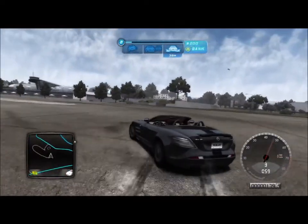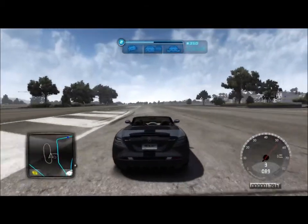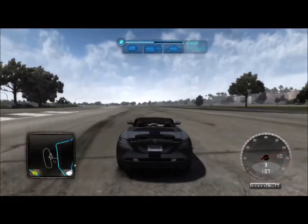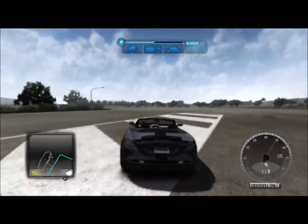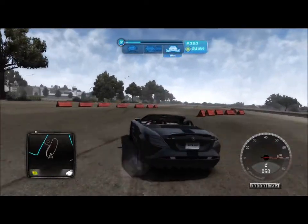Basically what sport mode does is it takes stability control and traction control up. It's almost like you've still got — it's almost like half on, half off — so you've still got a bit of traction when you go around the corner. But that's how I sort of drift, I guess.